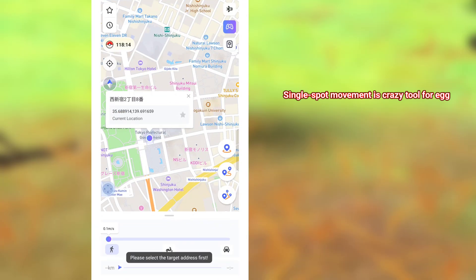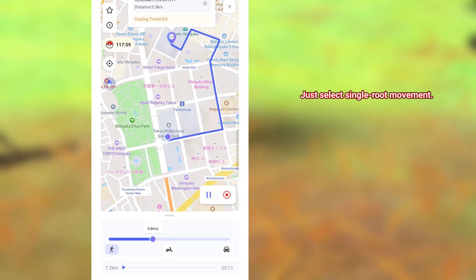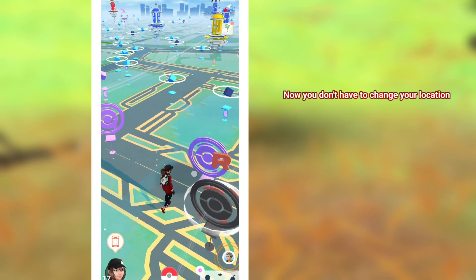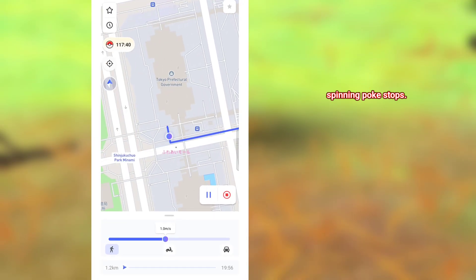Single spot movement is a great tool for egg hatching or research completion. Just select single route movement, select speed, and go. Now you can auto-walk in Pokémon Go without having to change your location again and again. You can focus on catching Pokémon and spinning Pokéstops.